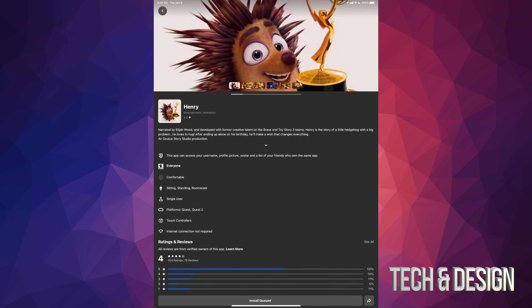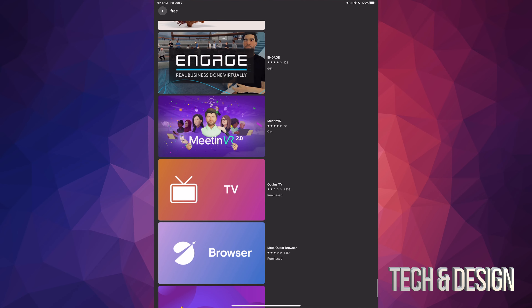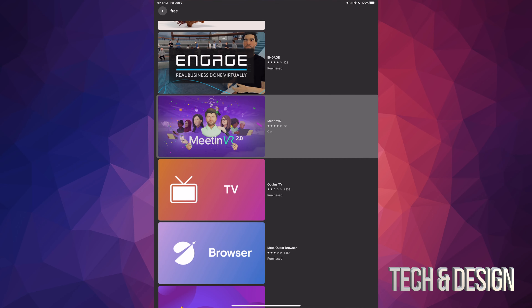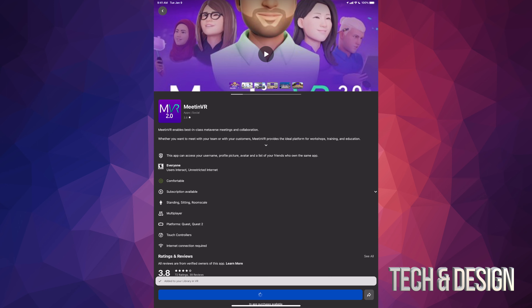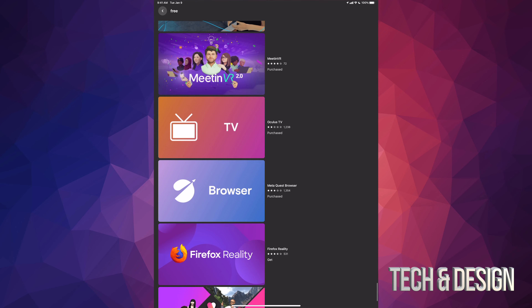Not everybody's gonna get this update error message — it's just because I haven't updated my Oculus yet, but I will later on. We're gonna leave it off with two more apps and then we're done. Once you turn on your Oculus you should be good to go. If you have the app it's already synced up and everything goes to your account directly — and you don't pay for anything because these are all free or they are demos.